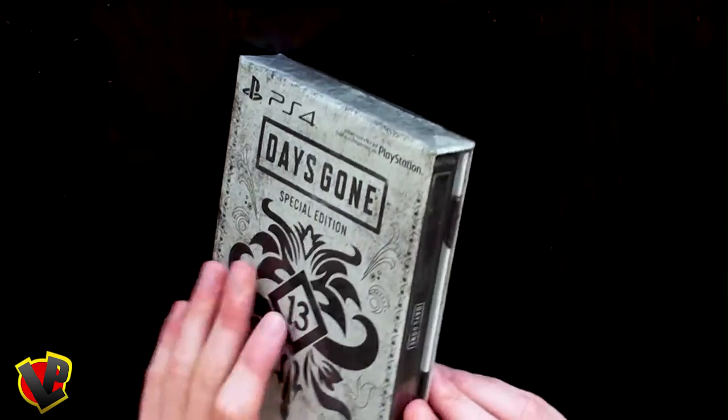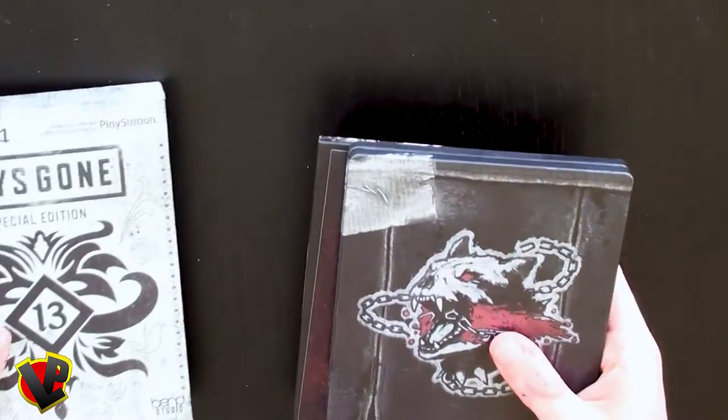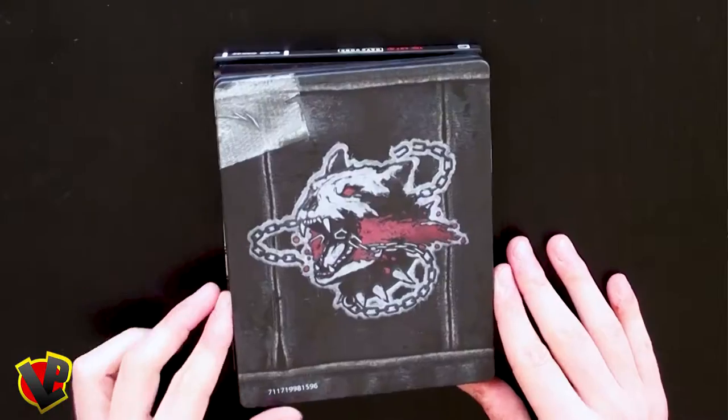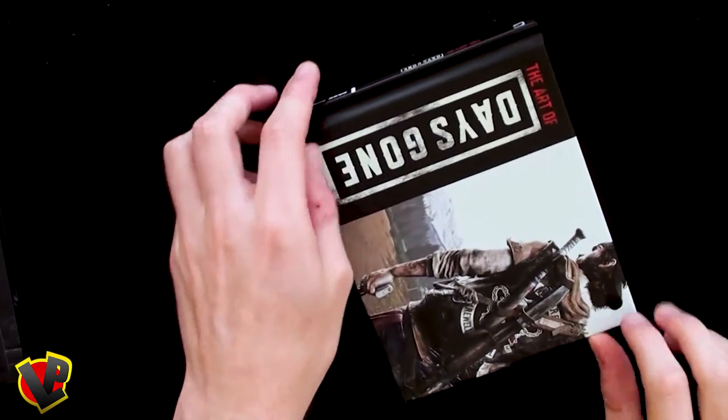Let's see what's inside now. It has the same smell as a new book. So that was the container. Here's the steelbook — it looks very good. And there's even a warning saying watch out, the artbook might contain spoilers. That's nice of them to tell us beforehand. And here's the artbook — finally, it looks great. And here you can see the famous picture from the game.